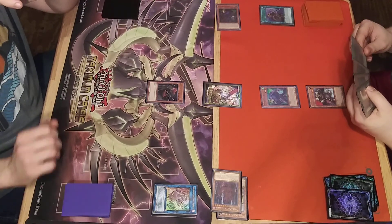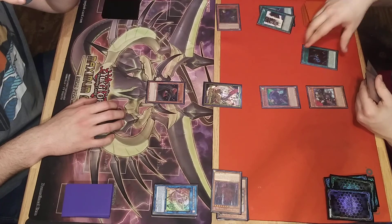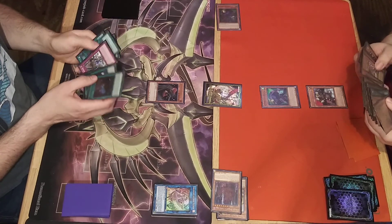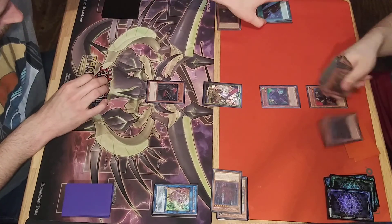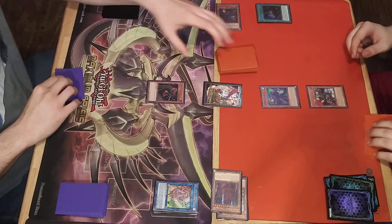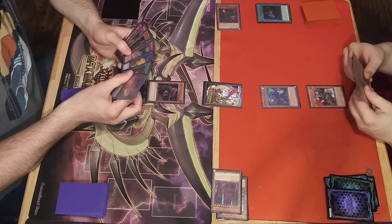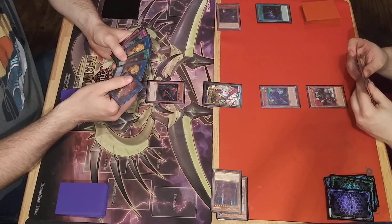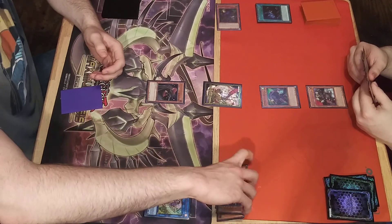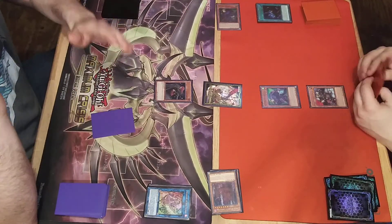Let's do Dark Spirits Master. Too bad I can't summon it. Enter battle phase. Advantage speed attacks to claim attack. Take 500. Set one pass. Set one pass.